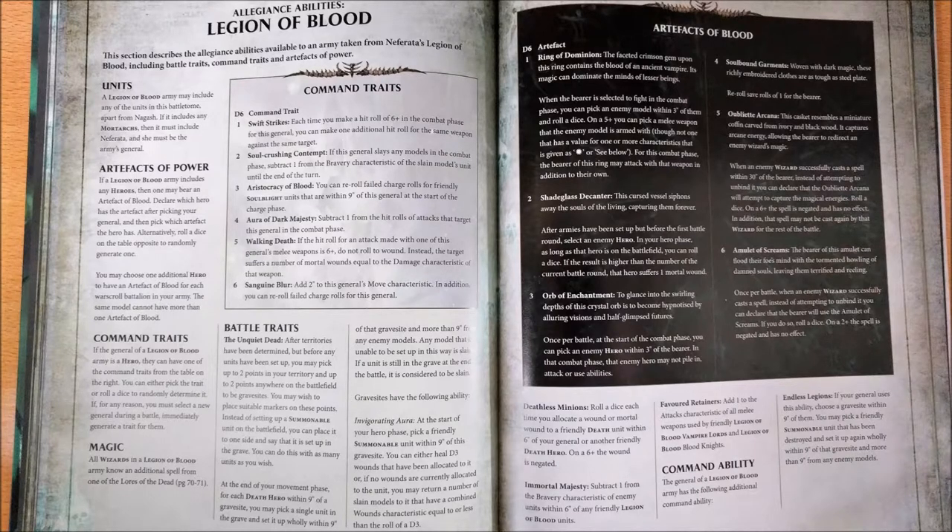The second artifact is Shadeglass Dagger, which says that after armies have been set up but before the first battle round starts, select an enemy hero. In your hero phase, as long as that hero is on the battlefield, you can roll a dice — if the result is higher than the number of the current battle round, that hero suffers one mortal wound. It's not quite solid as an artifact because it depends a lot on the flow of the game and the turn, so the further the game goes, the less useful this artifact becomes. However, it lets you target a hero regardless of distance, and can whittle it down significantly over time.